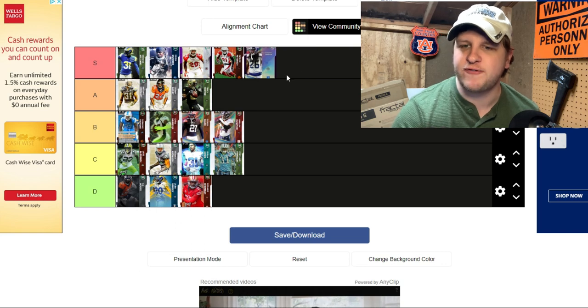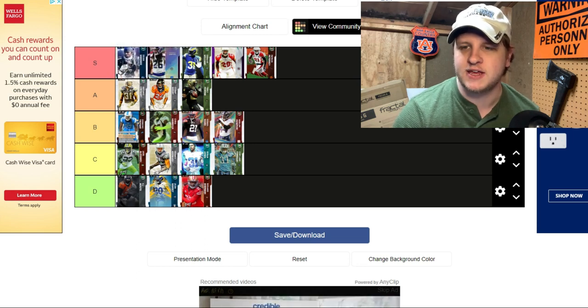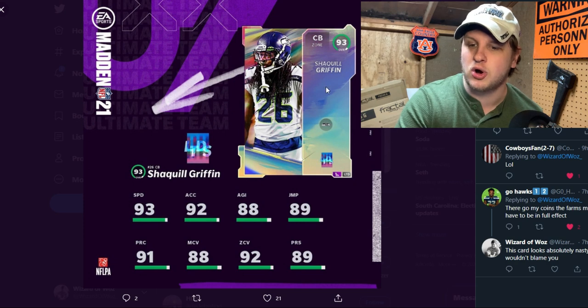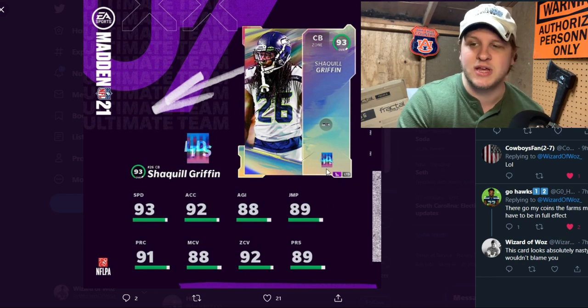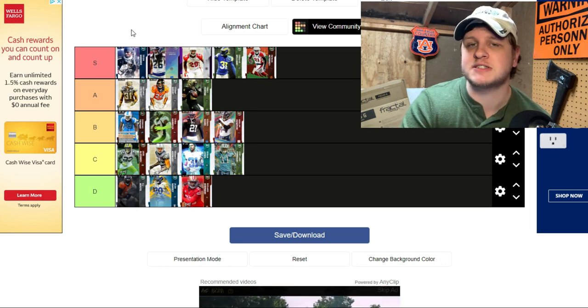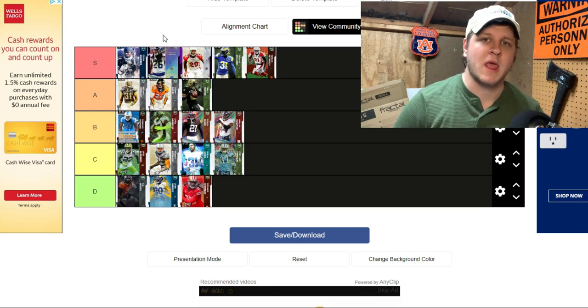The last card being added to Madden today is Shaq Griffin. He's a 93 overall LTD coming today, so he'll be very expensive. He has 93 speed, 92 acceleration, 88 man coverage, 92 zone, and 89 press. This card's stats look absolutely insane. He joins S tier — we now have five players in S tier. To enter the second 100,000 coin giveaway, give me your top cornerback in Madden 21, from this list or otherwise, and give me a way to contact you.